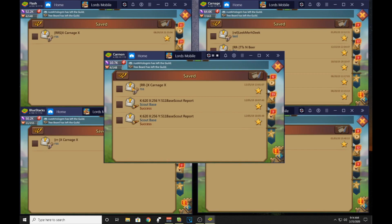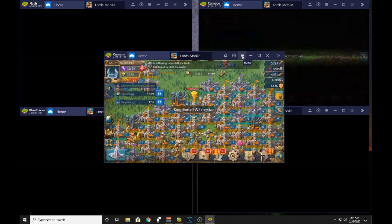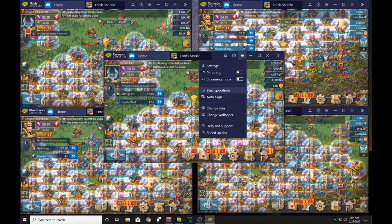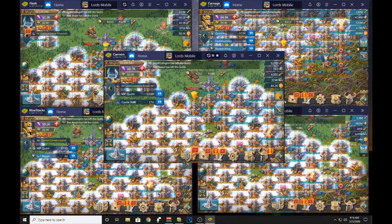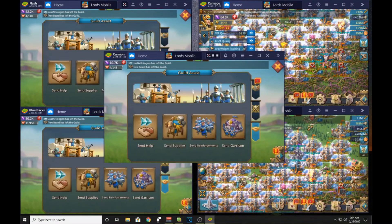What I did here was send a message to my personal bank so that it's easier to find when I go to set up my macro. I'm gonna take all the accounts out to the kingdom map and stop the sync so that all five aren't running at the same time. I'm gonna set up just the three that send all their resources to the personal bank — my macro starting point is on Helping Hands.